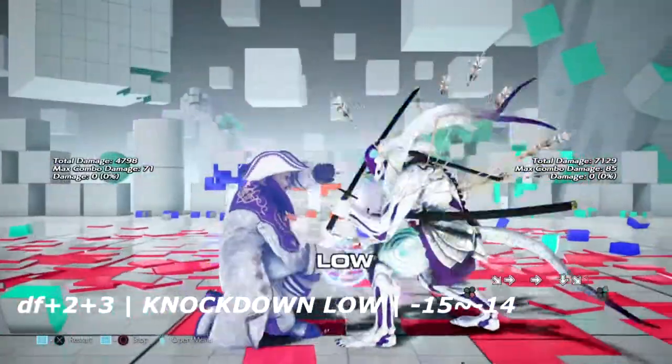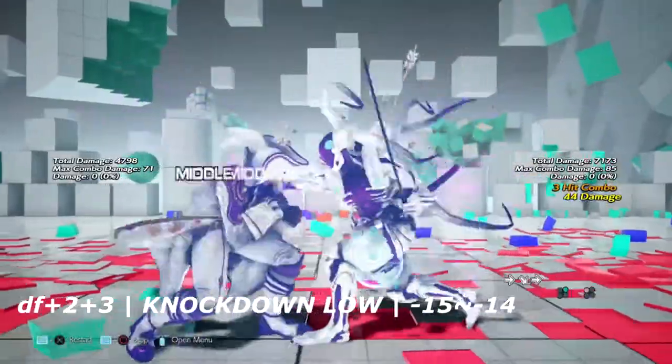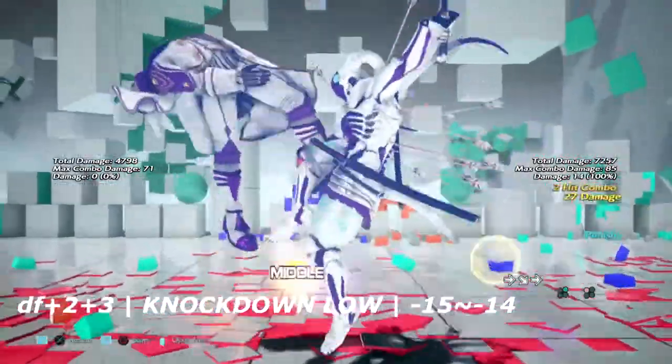Up next is down, quarter circle 2 plus 3, all done in one notation. This is a knockdown low that Leo can use to knock you to the ground and get some oki. If you do block this move, wall rising 2-1 will be the ideal punish since it is a low.